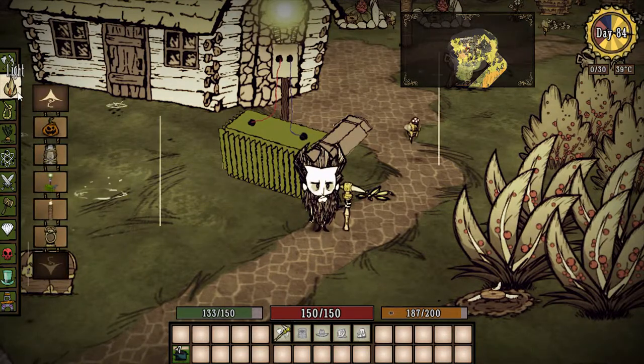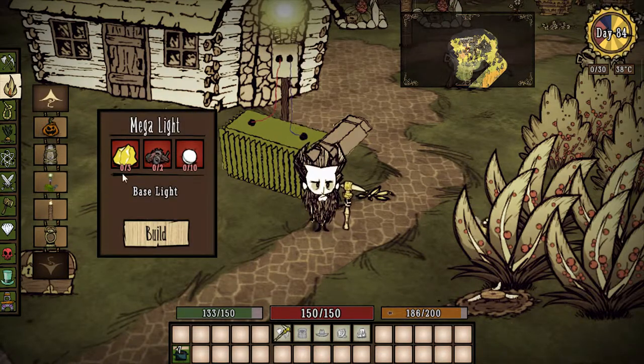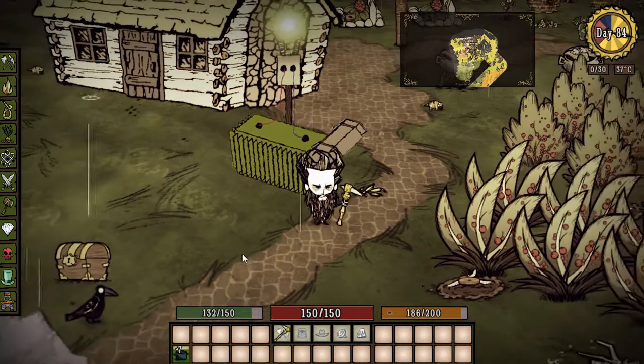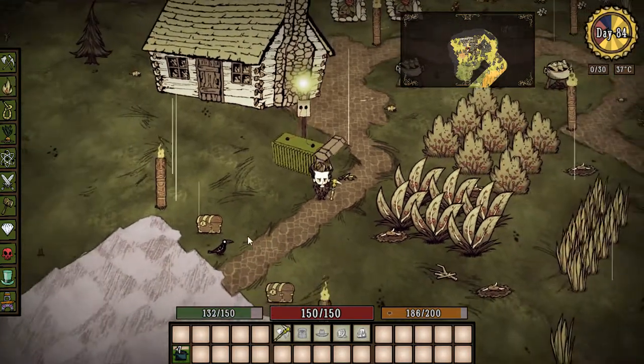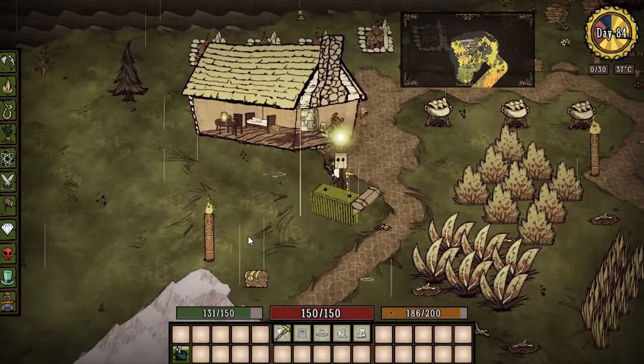Let's check out what you need to build this. It's under the light menu. This mod is by afro1967 — cool guy, great modder. Go all the way to the bottom and there you've got Mega Light. You need three gold, two gears, and ten light bulbs. This guy isn't cheap but it never really runs out — it always recharges itself.